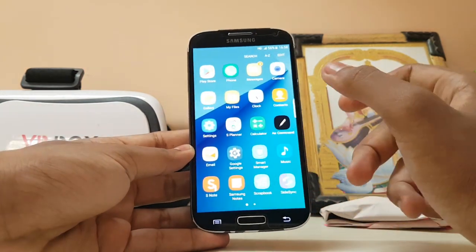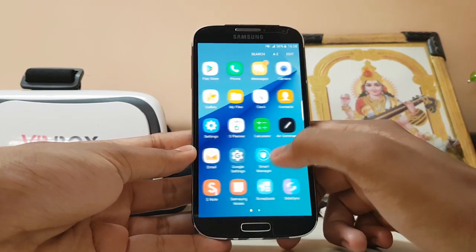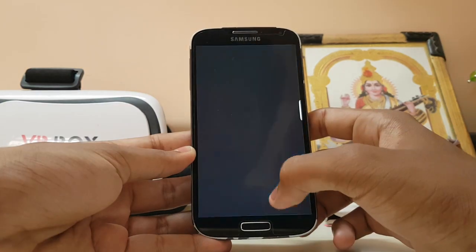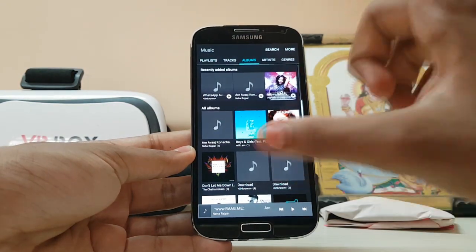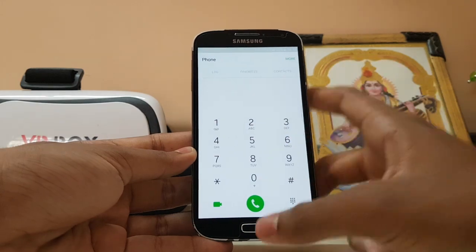You do get some actual apps from the Note 7, like the video player and the music player. As you can see, you don't get the older blue background like the S7 — now it's a more modern app with a grey background, which is good. The phone and everything is just neatly done.